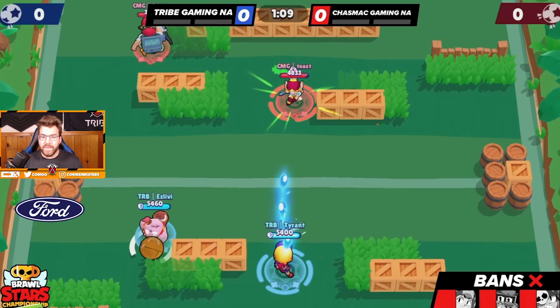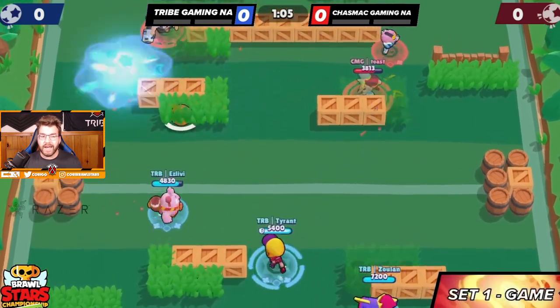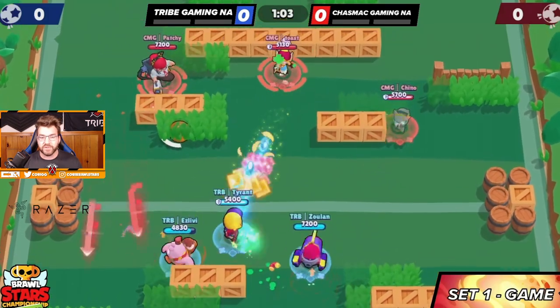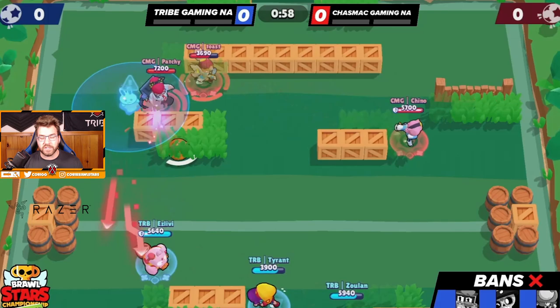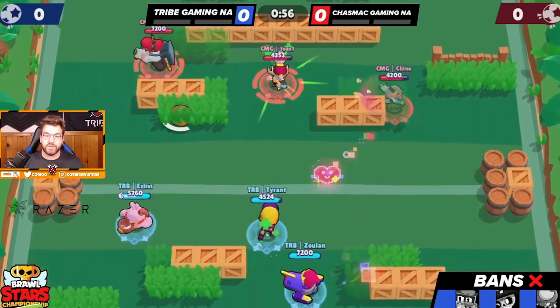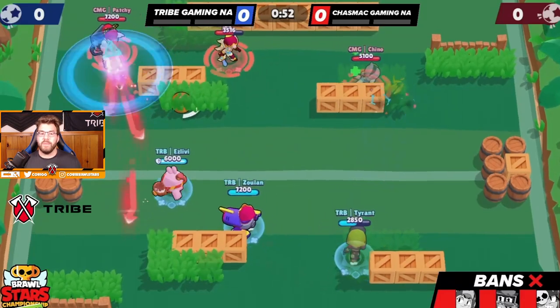That trade is worth it in my opinion because now we're able to push back up the mid. isLiby is hitting some shots and we have a Max speed ready to go, as well as more Squeak gadgets to use to hold control. That's basically what we're playing off — as soon as Squeak gets some control and damage with a super we're able to push up the map.